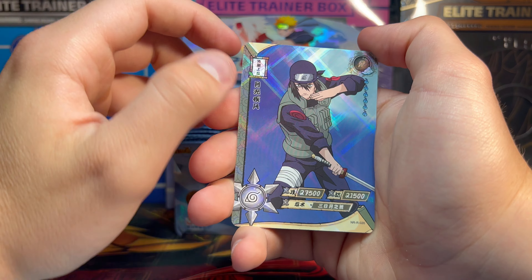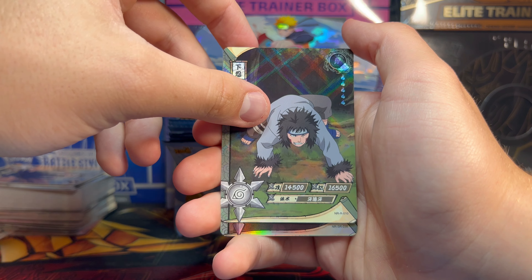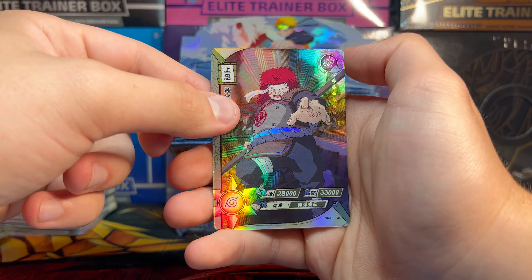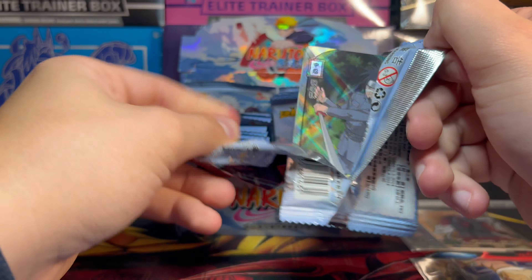If you guys want me to do more Naruto, drop a likeski down below and we will, because I do love the show that I am watching right now. We got this dude and we got this SR lady — could not tell you her name. She looks like Jean from Dragon Ball. Goku's mama.